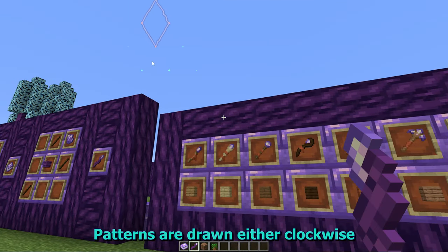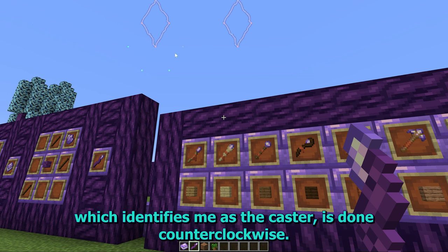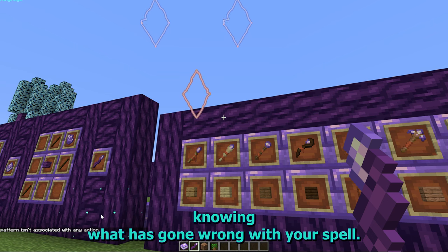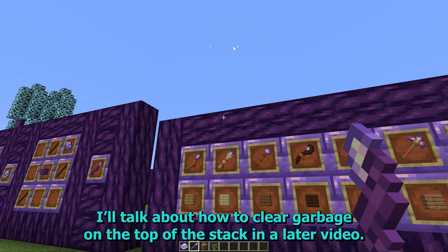Patterns are drawn either clockwise or counterclockwise. This initial pattern, which identifies me as the caster, is done counterclockwise. If I attempt to draw it clockwise, I'm given an error. The mod provides error messages that might help you with knowing what has gone wrong with your spell. We'll talk about how to clear garbage off the top of the stack in a later video.